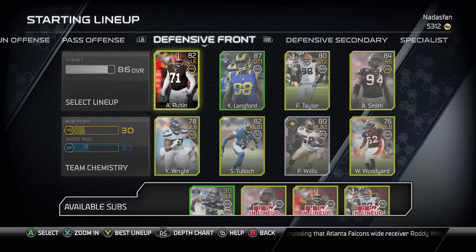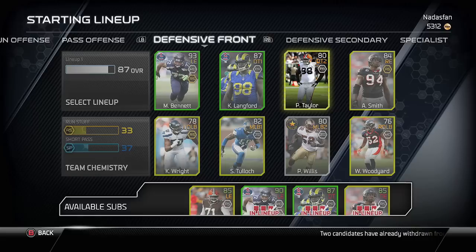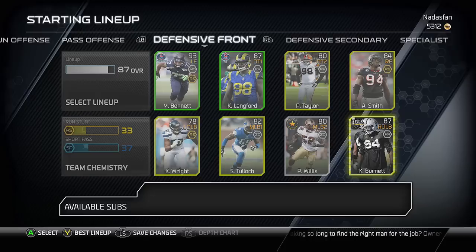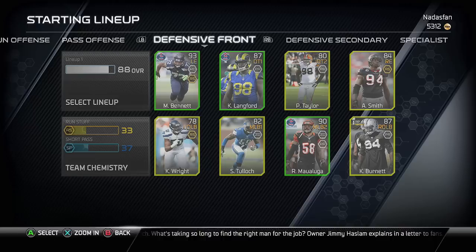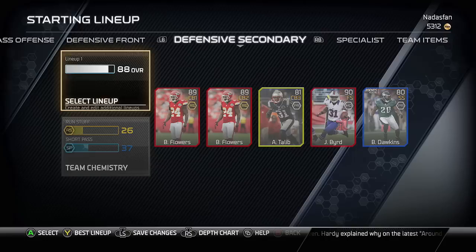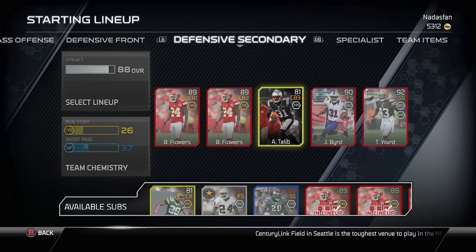That'll leave me with about 5,300 coins left. Let's take what we bought and put it into the lineup. These are not the best cards out there, but I'm bargain shopping with the coins I have. I don't want to pull packs because packs are really kind of a waste. The best way to build up this team right now is bargain shopping — I'm now at an 88 overall. Fixing up my secondary, let's put TJ Ward in at strong safety.